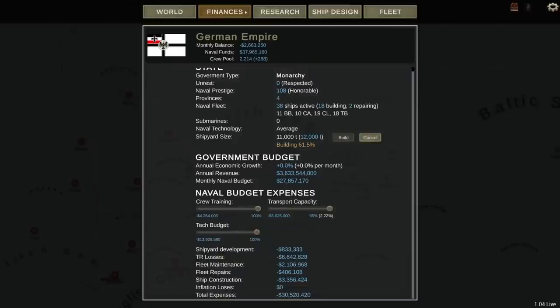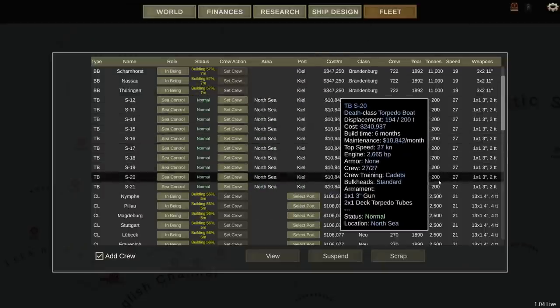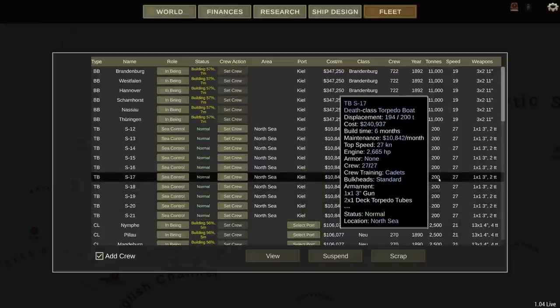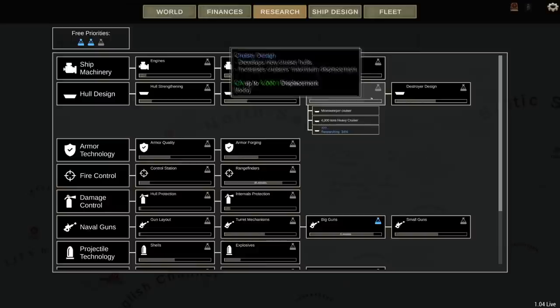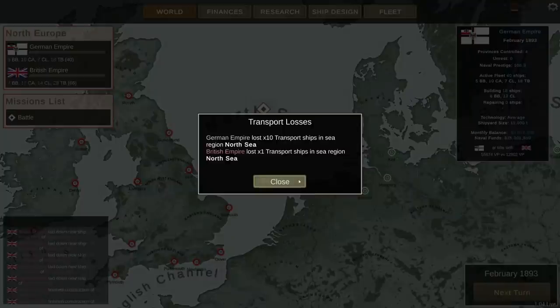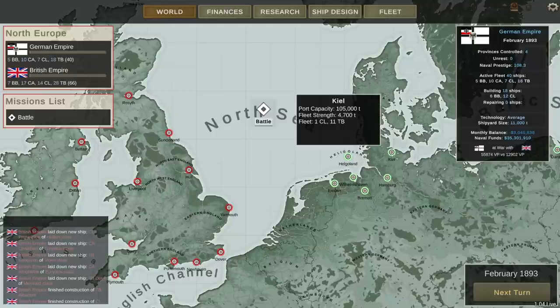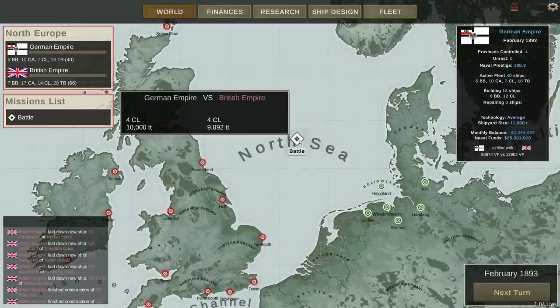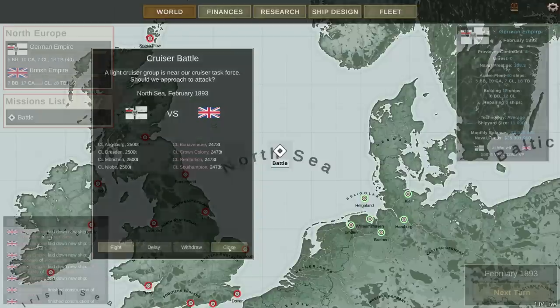Finances have taken a bit of a hit from about $54 million down to $37 million — that's negative $2.6 million per turn. A big part of that is all the ships we're building, specifically six battleships and a bunch of CLs. Maybe we should build a new CA — be nice to get a bigger cruiser hull. We lost 10 transports in the North Sea, which is frustrating given how much we have deployed there. A CL battle — that sounds like a knife fight. We're three years into the war, at 55,000 to 12,000 victory points.